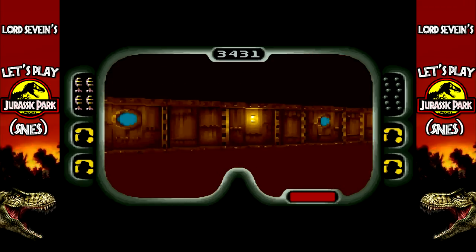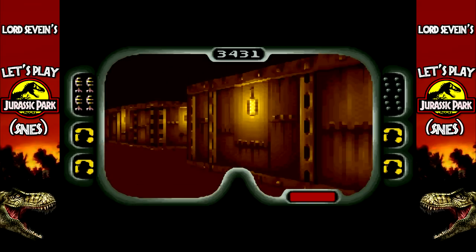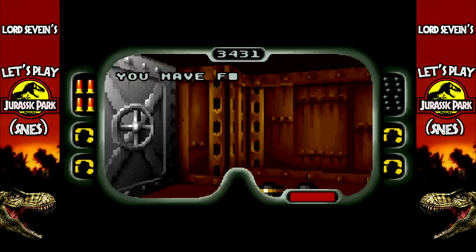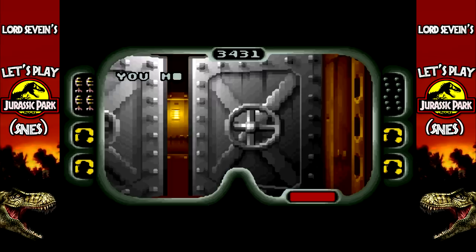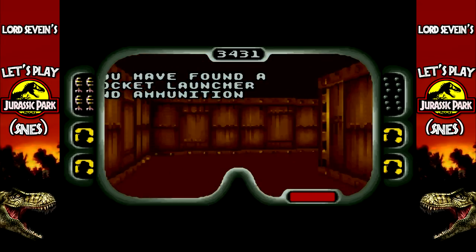Oh, there's the elevator. That'll be where we need to go whenever we're done with this level, then you go down further. I think you actually end up having to get an ID card and then go to the visitor center. This may be a two-parter then.